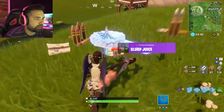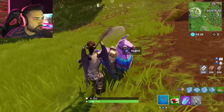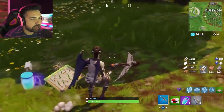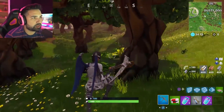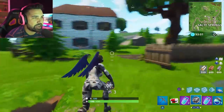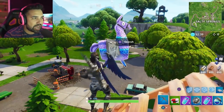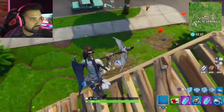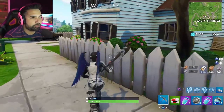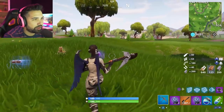Here's a llama — break it, don't search it. This one didn't have anything special, just the standard 200 materials. I need to keep searching for a llama that has a shockwave grenade. The shockwave grenade has a unique after-effect that the impulse grenade doesn't — it actually destroys materials it's thrown at. The impulse grenade does not do that.